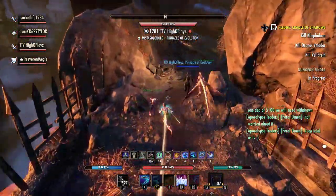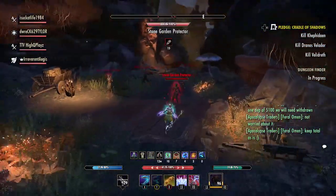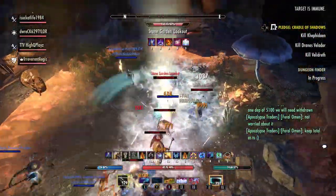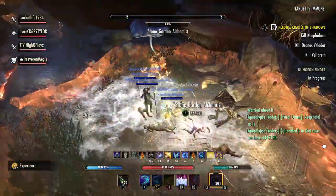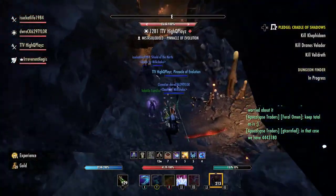Having a diverse group comp is very useful here, so that way you can provide a range of buffs. Our group uses a Magplar, a Magsork, a DK Healer, and a Necro Tank. As far as the support gearing goes, I am wearing Necratis, Drake's Rush, and Archesis. Our Healer is wearing Spellpower Cure, Master Architect, and Symphony of Blades.